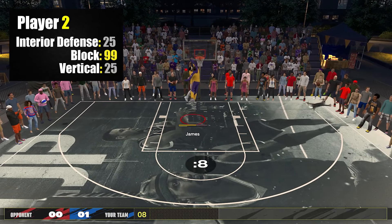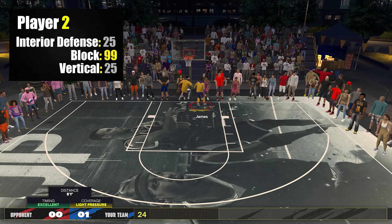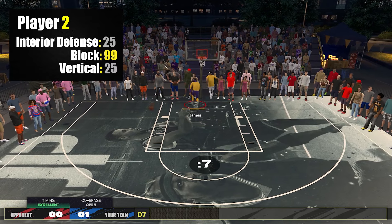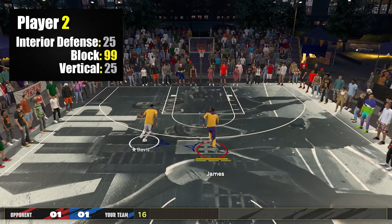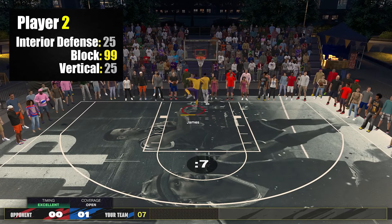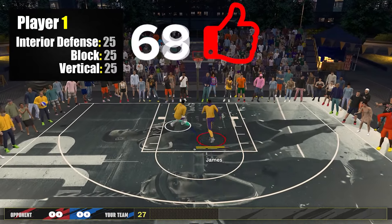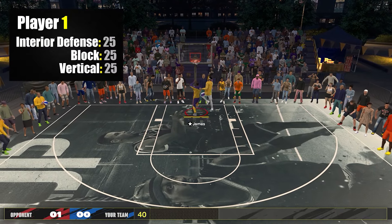Block rating also affects your high flying denier badge. Essentially, block rating is all about blocking the ball — not the actual coverage. Only invest heavily in block if your build is long, fast, and athletic enough to actually block the ball, and if your playstyle is built around blocking. If you're playing more of a Draymond Green style of defender, just trying to bother the shooter or dunker, you don't need it that much. Don't expect that a wild block animation — or even smothering the shooter — will bail you out with good coverage if you miss. Coverage feedback is based on perimeter defense and interior defense ratings.